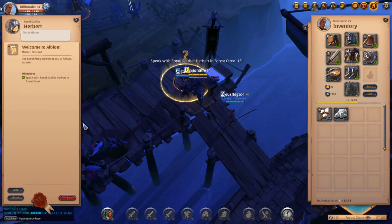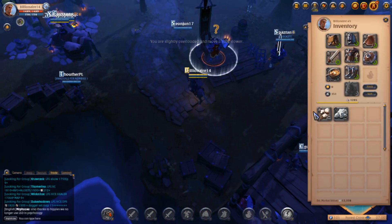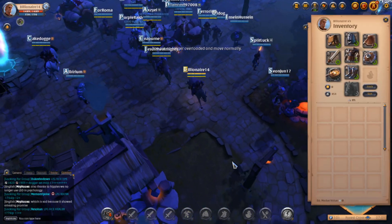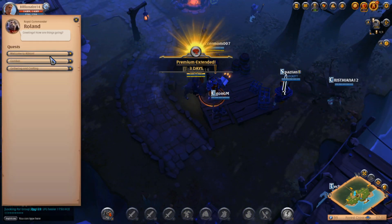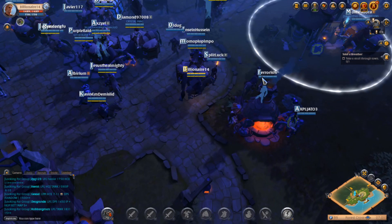Now that we're here in Forest Cross for Limhurst, I'm going to do the starting tutorials. I'll put the fiber away so I'm not overweight, then go through all the starting quests so I can get the sigil at the beginning to sell for around 30,000 silver. We'll quickly go through all the beginning quests, get that sigil, and head over to Limhurst.